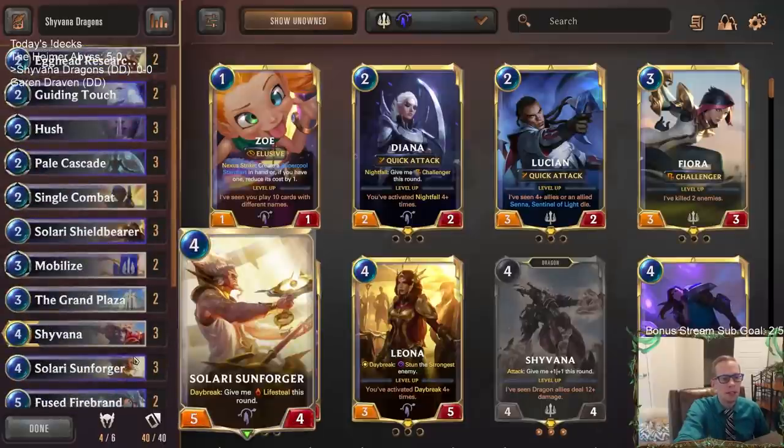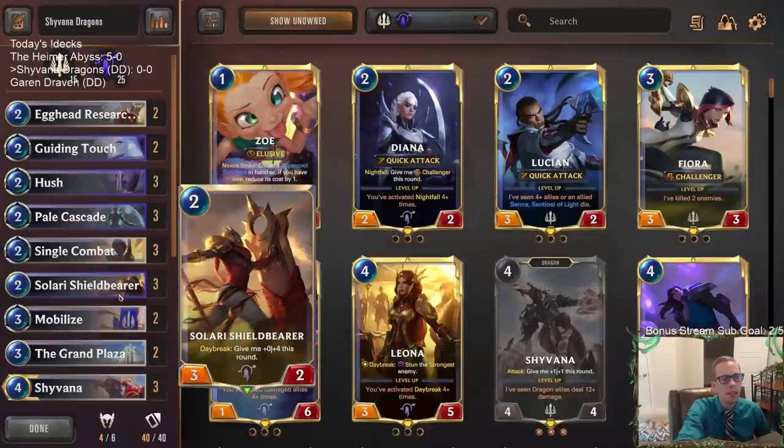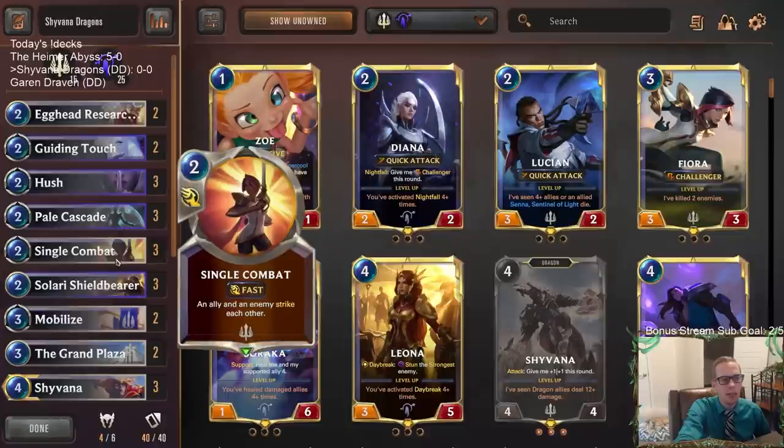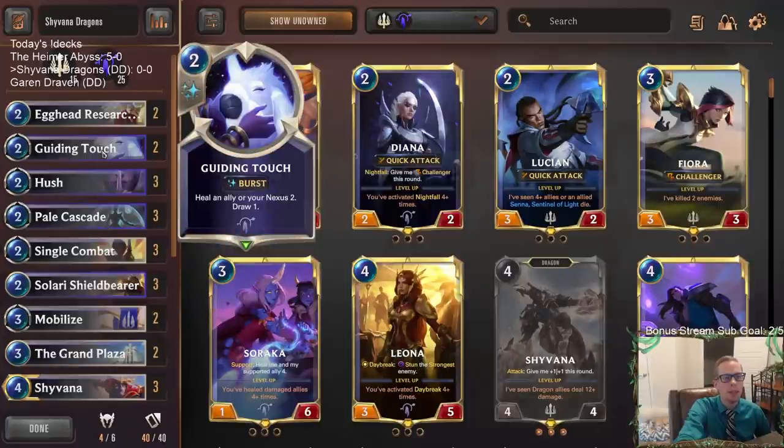We have to play stuff early — we've got a Solari Sunforger to try to help us not die to aggro, just a great card. We're going to be playing a couple of Grand Plazas to be able to give all those things +1/+1 and Challenger, making them even better. Since we're playing Targon, we're going to have access to all of the great two-mana spells — not only Single Combat in Demacia, but also Pale Cascade, Hush, and even a couple of Guiding Touch.